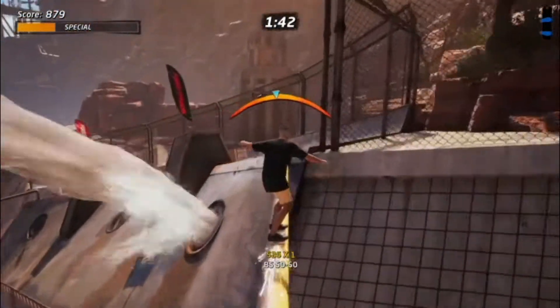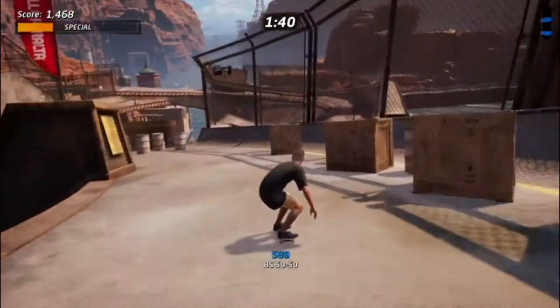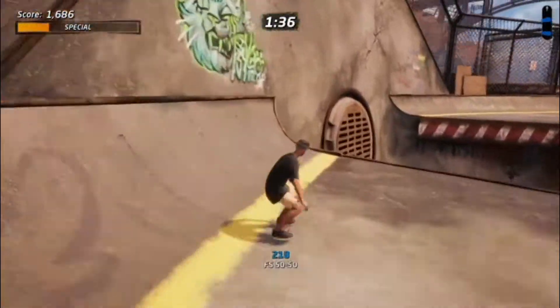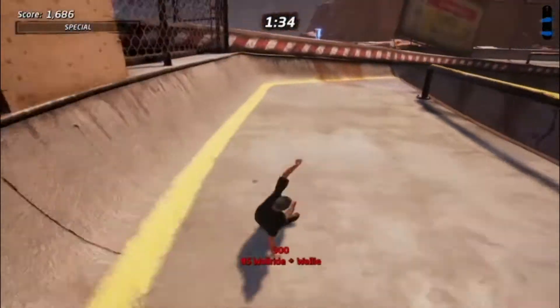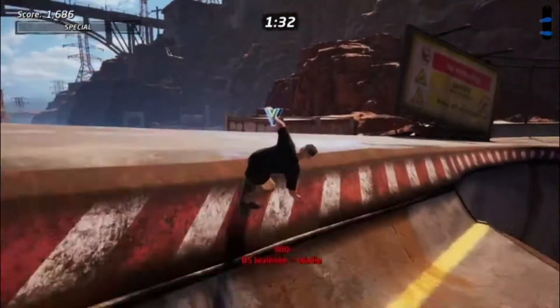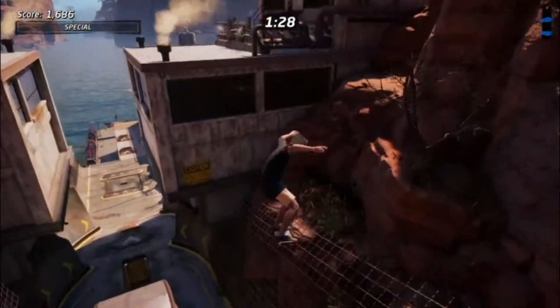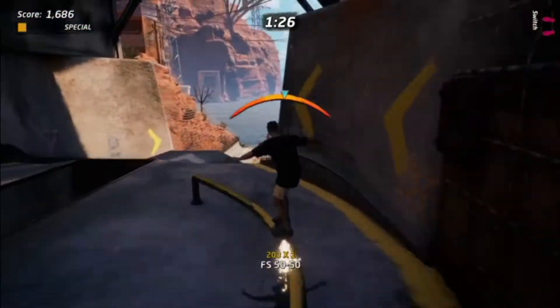Basically what we're going to do is come up here and grind across this. And I always wipe out across this chasm here — of course, why not? So yeah, I just need to jump up here, and there she is. Doesn't require much air at all to get to it. But there's the Vicarious Visions logo.